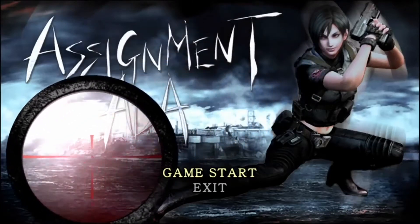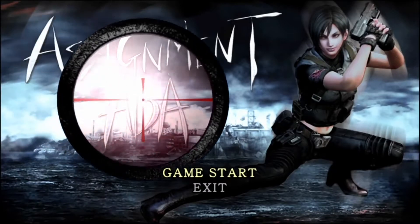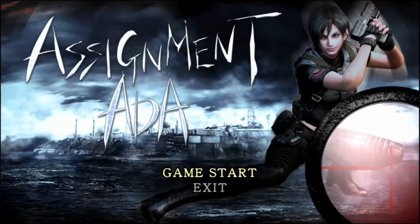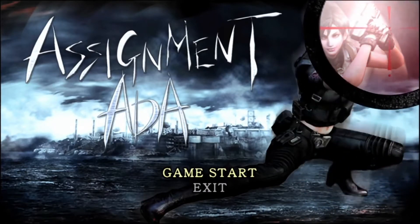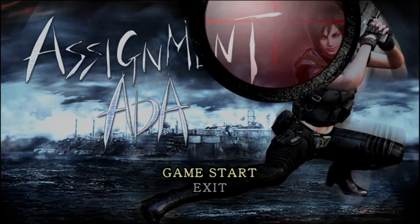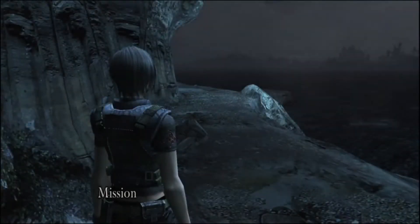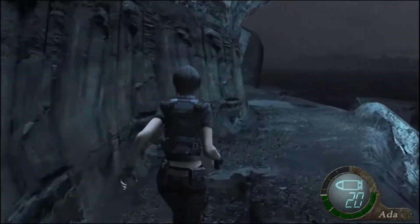Hello everyone and welcome back to another video. Today we're going to be doing Assignment Ada, the extra game mode you get for beating Resident Evil 4. Basically what this is, is you're trying to collect five Plaga samples. We're in sort of the area at the beginning of chapter 5 in Leon's story. It tells you right there: collect five Plaga samples, then get out.